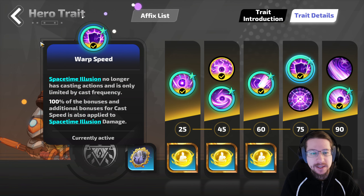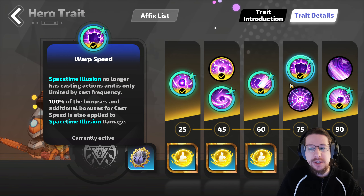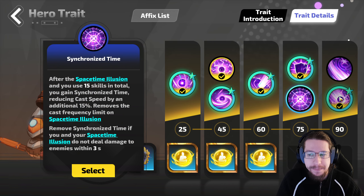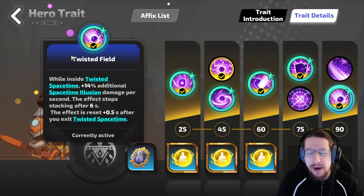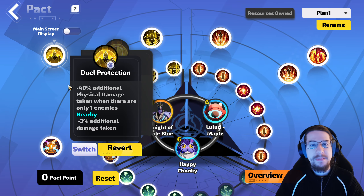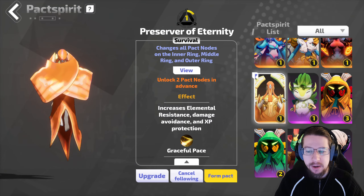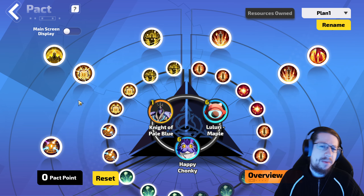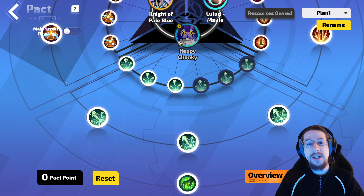You have to take Spacetime Resonance. I ended up going with Warp Speed — overall this seems to be the much easier to manage bonus, because playing around Synchronized Time can get a little bit frustrating. Last up, I went with Twisted Field because the additional damage stacking up feels really good and it's not that hard to stay in the field. For pets, I put on Night of Pale Blue because I didn't want Traveler's Melees to kill me, and I was just using whatever pet gave me basic survival stuff before that.